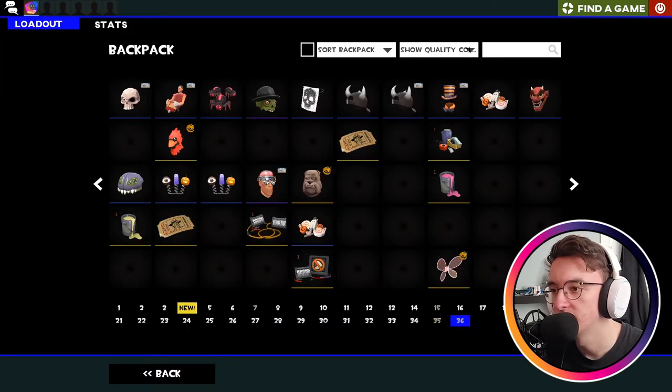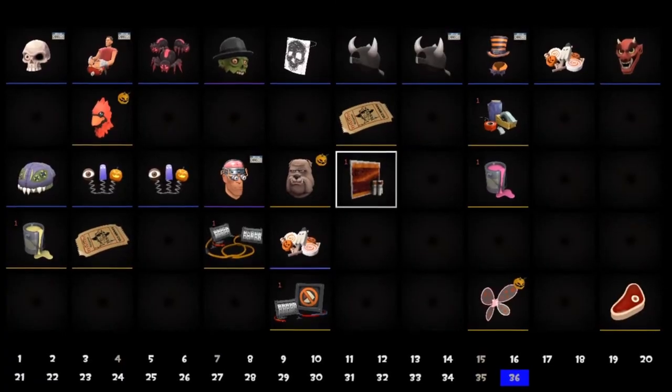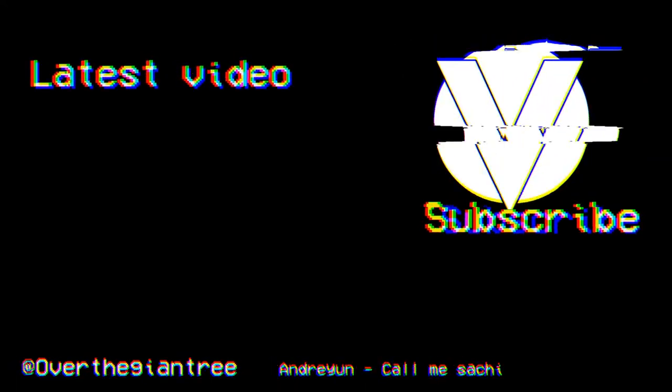Poltergeist War Paint — fair enough. This update did have some cool war paints actually, like the Neon Ween and Party Phantoms — both pretty cool. So that's a collection of what I've unlocked. Cool items, didn't get the unusual I wanted. We may do another unboxing towards the end of Halloween. That has been the Scream Fortress unboxing — I hope you enjoyed it. There will be another video going over the maps that were added, so look forward to that. Have a great day, peace!